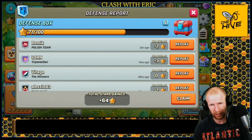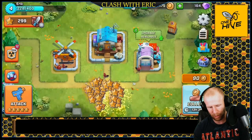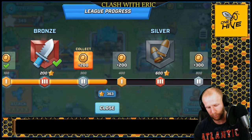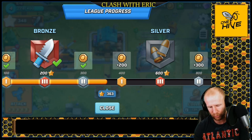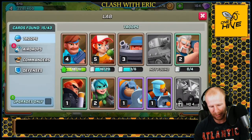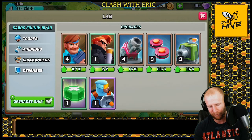Welcome back to Clash of the Eric — we're playing Rush Wars today, logged into my HQ3. We have a bunch of defenses here and 64 stars, which will climb our ranking a little bit. Every time you defend a star you get points that raise your ranking, so my base is working well on defense. Let's collect those coins and see if we can get some upgrades.